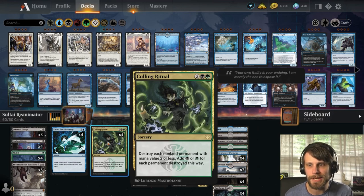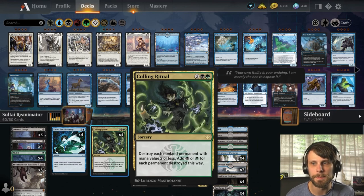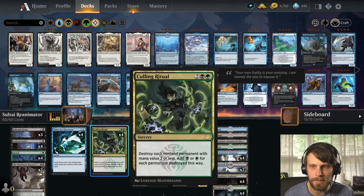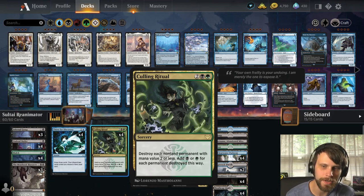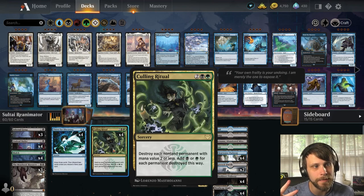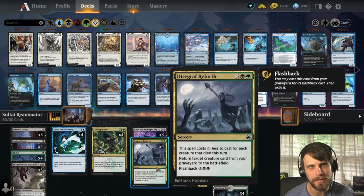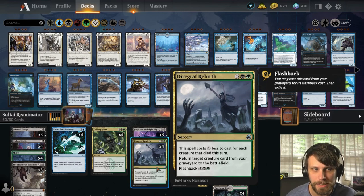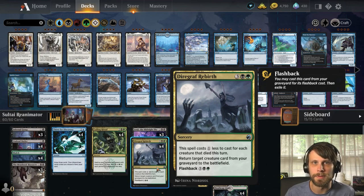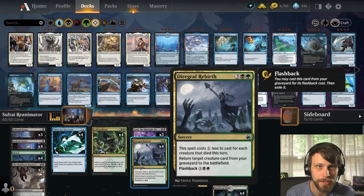Culling Ritual does a great job of ramping us into Diagraph Rebirth in particular. It destroys each non-land permanent with mana value 2 or less and adds a black or green to your mana pool for each permanent destroyed. Say it's turn 4 and we drop this with two creatures — that adds two mana back. Importantly, if a creature died this turn Diagraph Rebirth also gets a little cheaper, so if we have enough mana we can actually double up and really take over the board state very quickly.